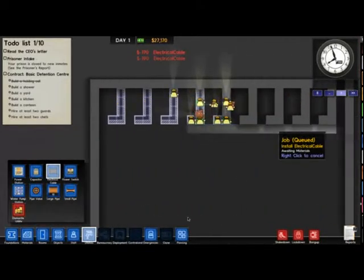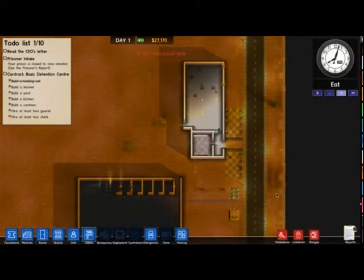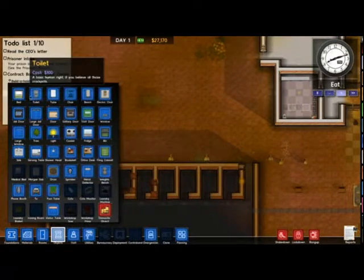I've never actually put someone in an electric chair in sandbox. I kind of want to see — do I get to pick? Or do I get sent people to kill? Or if someone displeases me, do I just execute them? That seems kind of brutal, but kind of useful.